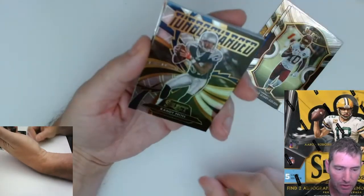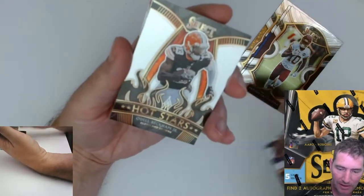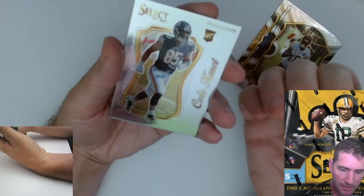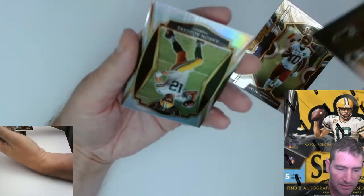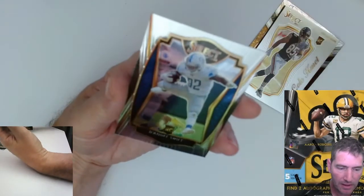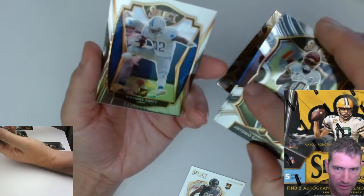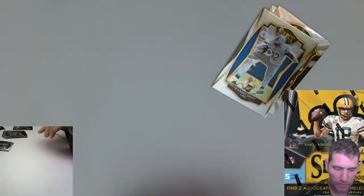Jimmy G. We got a Randy Moss Select Turbocharged — that's a cool-looking card. Hot Stars Odell Beckham Jr. — is he still in Cleveland or is he trying to get out? Unbreakable. And we got a Cole Kmet Bears rookie Select. Aaron Rodgers base, Deshaun Watson, and DeAndre Swift rookie. That's number 151 so that is a Premier. On Premier cards the side has more of a diamond shape — that's the difference.